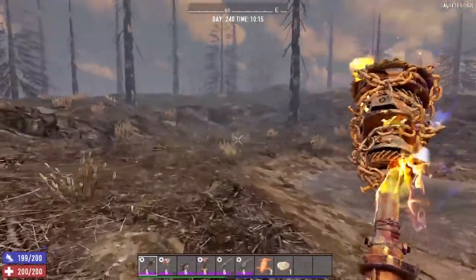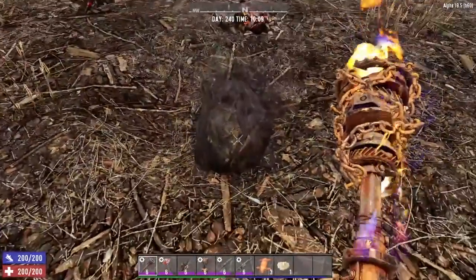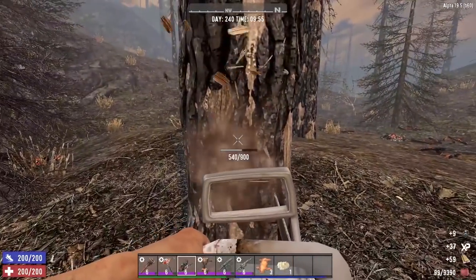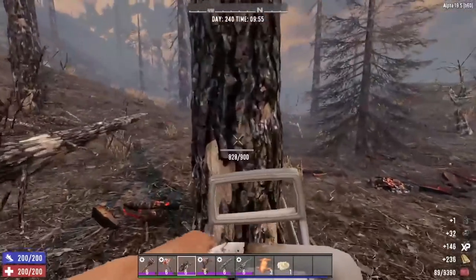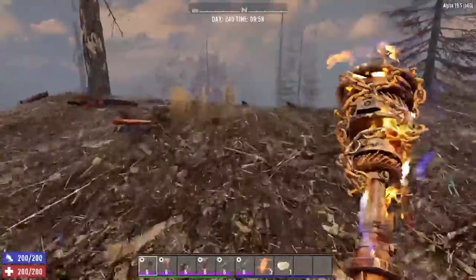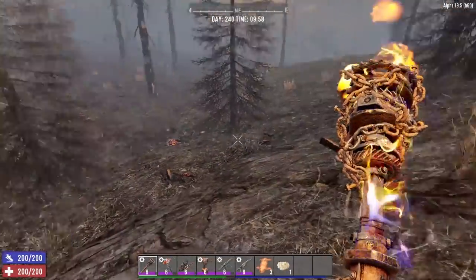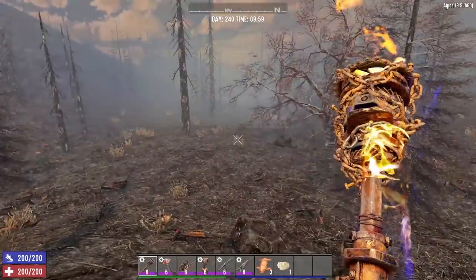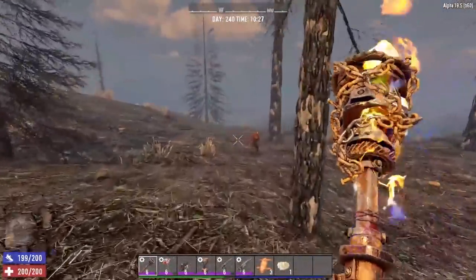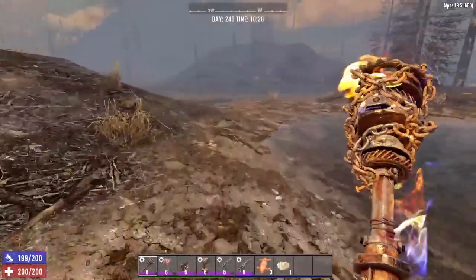The Burnt Forest biome is not one of my favorites — probably because it just looks so desolate. However, you can find some very useful items here. This is the go-to biome if you are looking for coal, because you can find it everywhere. Not only are there coal nodes all over the place, but you can even get coal by chopping down the scorched trees, which are everywhere. You can also get coal by destroying ember piles. Another benefit of the Burnt Forest biome is that since there is such little vegetation on the ground, it makes finding birds' nests much, much easier. It's a great place to stock up on feathers and eggs.